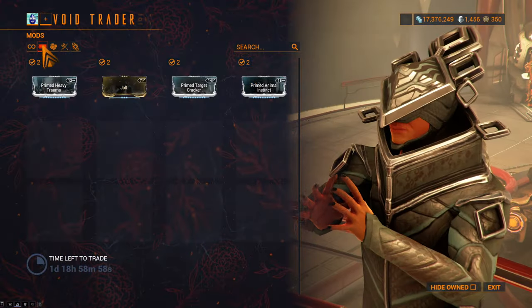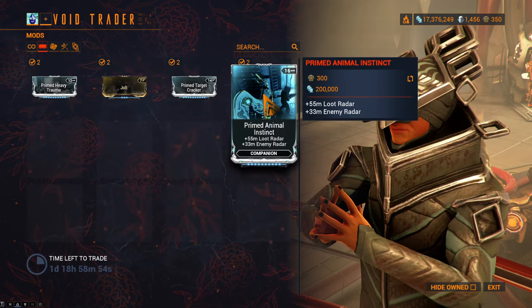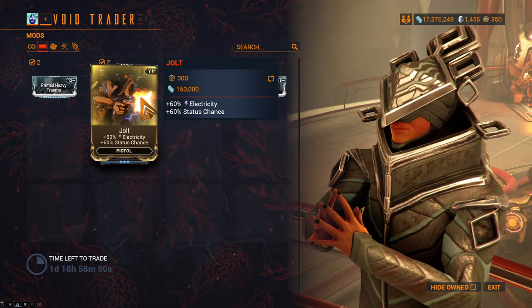This week, Baro Ki'Teer is on Earth. The mods he brought are Primed Heavy Trauma, Jolt, Primed Target Cracker, and Primed Animal Instinct. Definitely pick up Jolt if you don't already have it, since Baro is currently the only place you can get it.